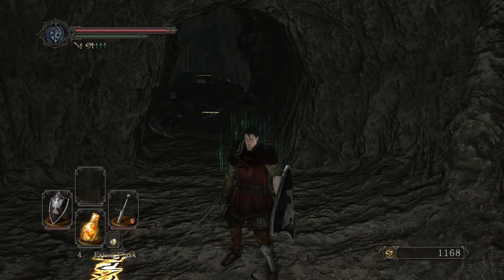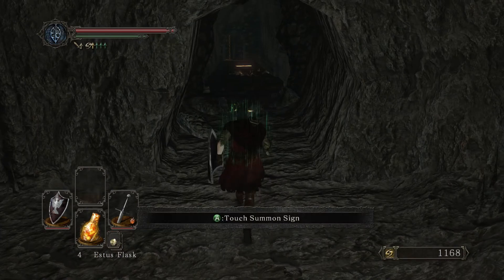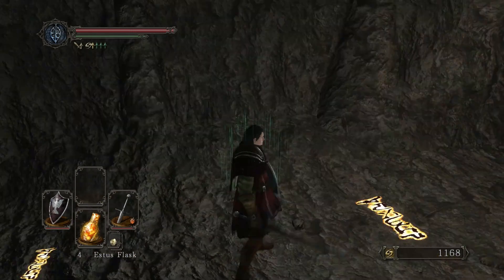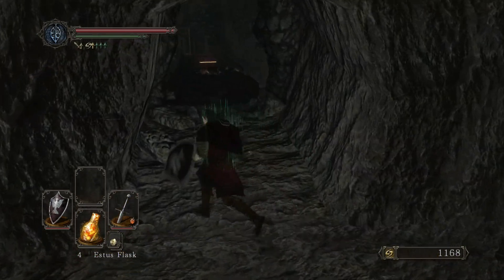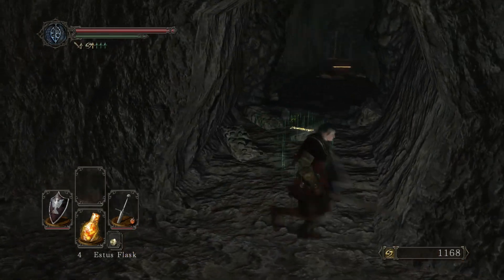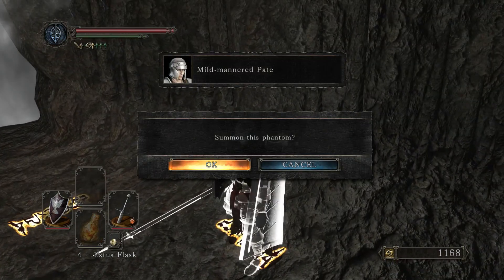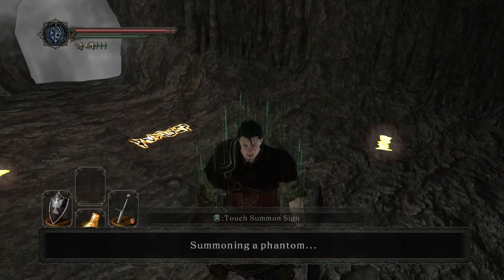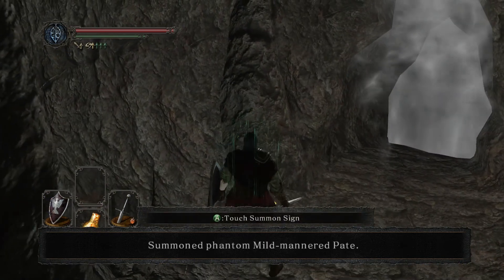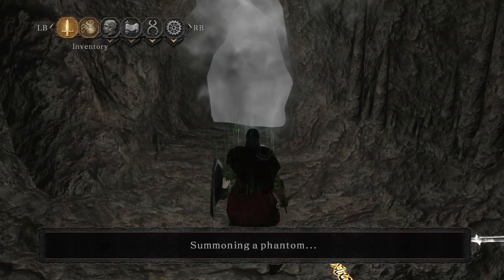The only trouble I've had is at a boss room where all the summon signs refresh every 30 seconds or so. If your 30 seconds is after someone else's and they summon first, when you try to summon it yourself it'll say it failed. So you might spend a couple of minutes trying to get somebody into your world. I'm going to summon Pate for this fight because he's a bit of a tank, and I'll summon somebody else as well - why not get a bit of cooperation in.